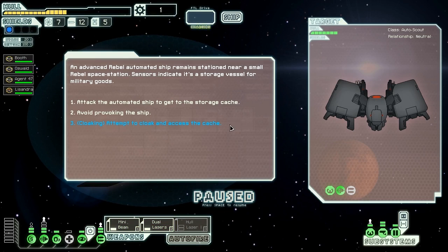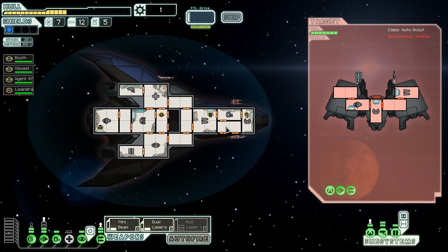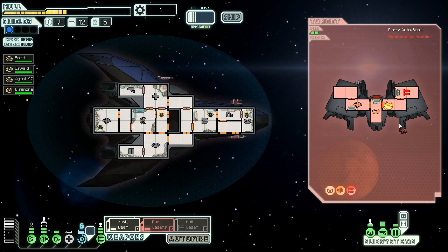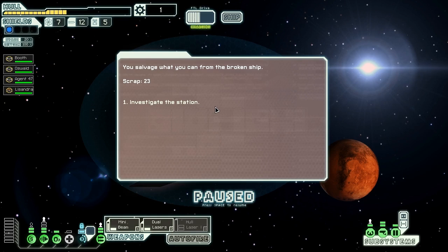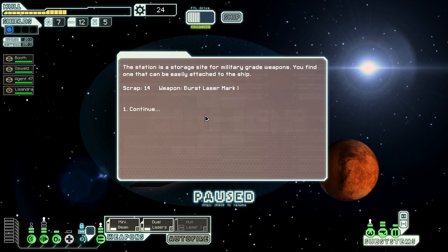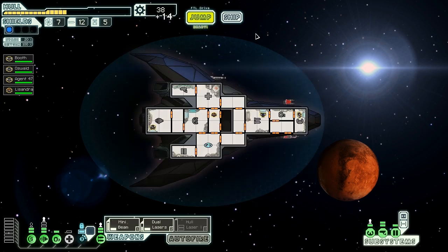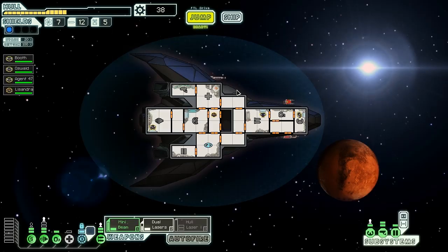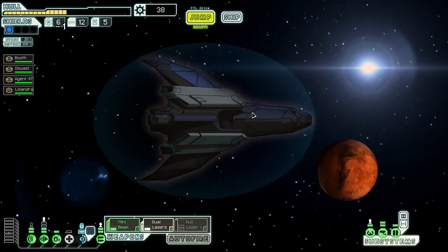An advanced rebel automated ship is stationed near a small rebel space station storing military goods. We attack — this guy has no shields anyway, making him a prime target. He goes down easily. We get 23 scrap from the broken ship, and at the station we find a Burst Laser Mark 1 and 14 scrap. That laser is getting sold — Burst Lasers Mark 1 are essentially dual lasers except they take two energy and a second longer to charge, with no redeeming features. The Burst Laser Mark 2 costs the same energy but fires an additional shot, so Mark 1s are literally garbage.